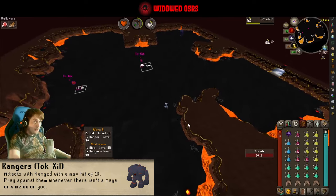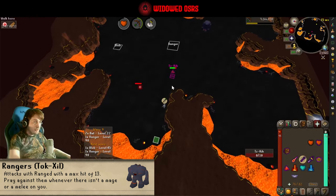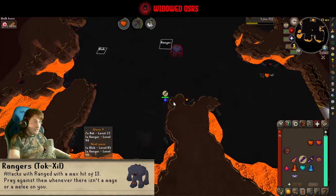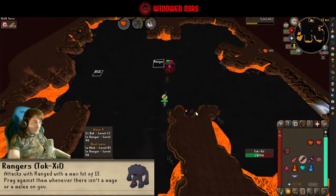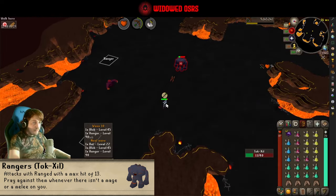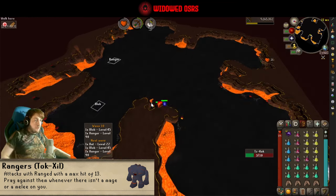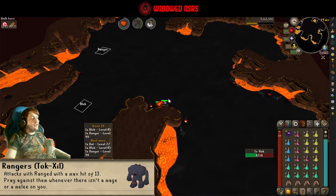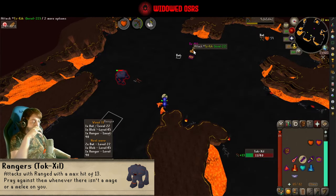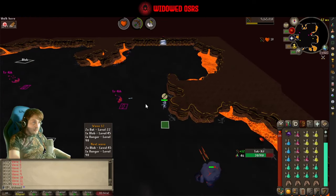Now we've been through the bats and the blobs and the rangers have started spawning. There's nothing too complicated about them — they have to get pretty close before they can actually attack you. They die pretty easily but they do hit hard, so you want to pray against them when you can. They're not as accurate as some of the later enemies, so if you do take damage it's not the worst thing — you've got time to regen or eat purple sweets, use bloods, whatever. The rangers only really become difficult when you have them alongside mages and have to tank them.